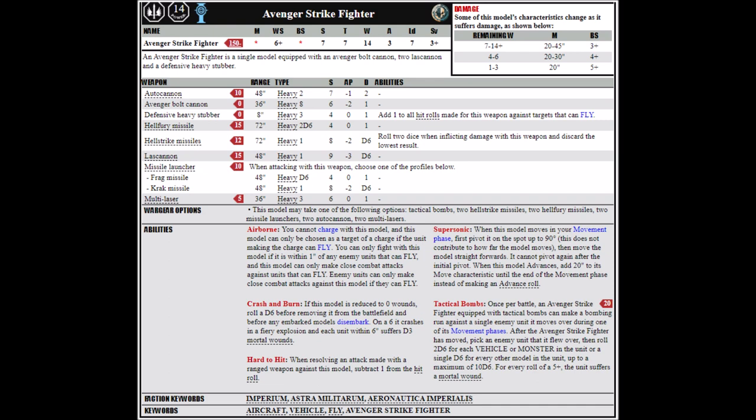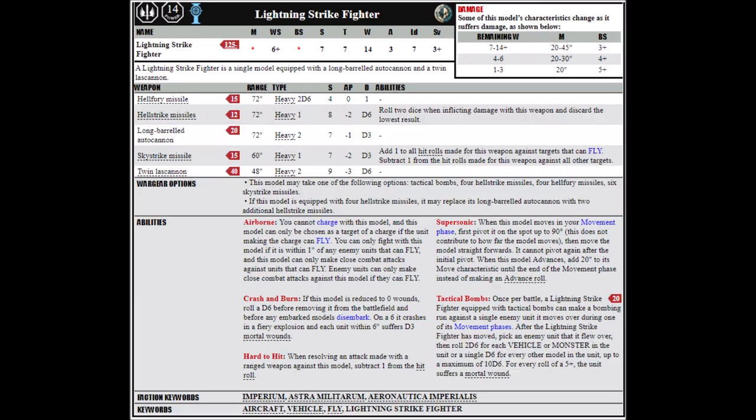The Avenger has a great advantage in that the Avenger Bolt Cannon and Defensive Heavy Stubber come included in its base cost, and you really can't go wrong with two Lascannons — particularly when they'll be hitting on threes in 9th. Moving on, we come to the Lightning Strike Fighter. This one hasn't fared quite so well with points drops. It's the same profile as the Avenger and Thunderbolt as its base plane, but instead of the bolt cannon it has a long-barrelled autocannon and twin Lascannons, which unfortunately didn't see the same drops that the single Lascannons did.